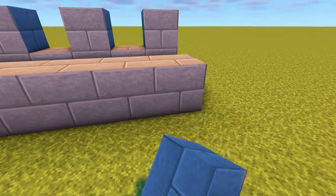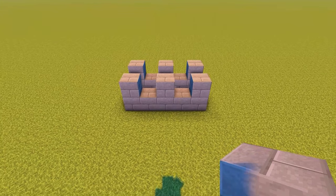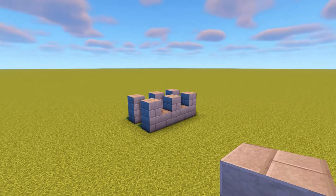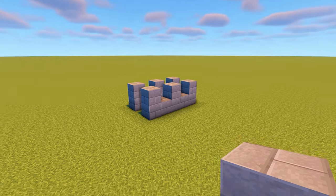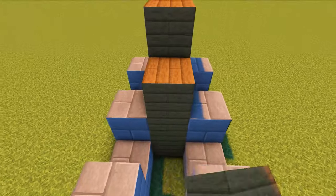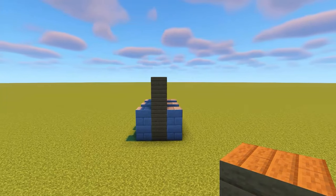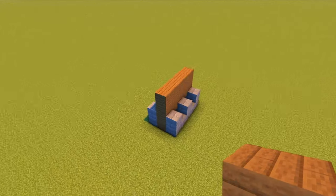Then I'm going to leave a one block gap in front and repeat this once more, so I now have two five block long sections with a one block gap in between. The length of the stone bricks that we place first always has to be an odd number so that the gaps that we mark out on top can fit properly. Now we're going to fill in the gap between the two rows of stone bricks with spruce planks that go up by four blocks.